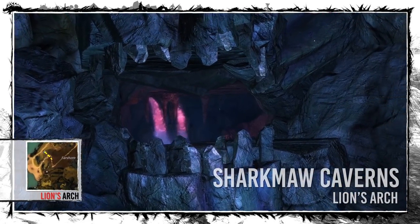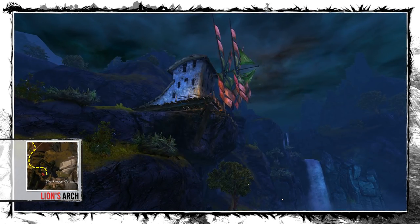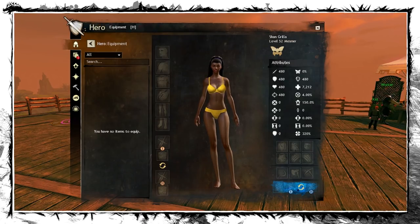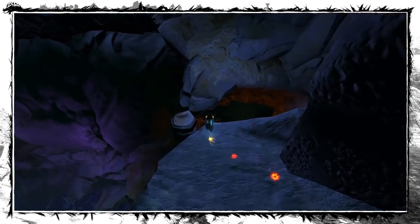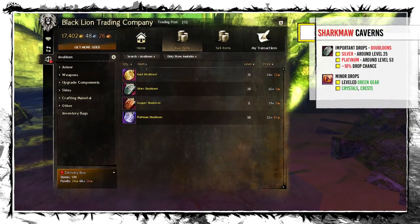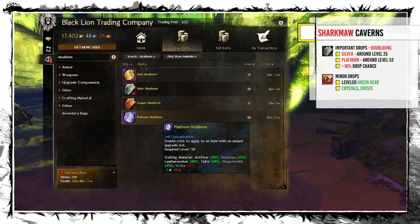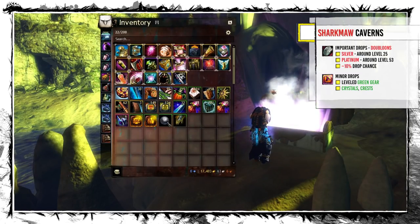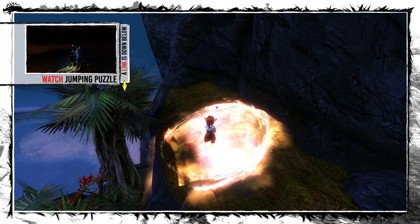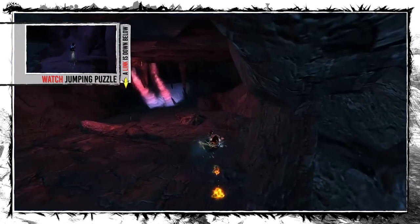The first spot is at the end of Sharkmaw Cavern Jumping Puzzle in the south-east corner of Lion's Arch. It's primarily for low-level characters, and since it's on a Core Tyria map, free-to-play accounts can use it as well. The main loot here are Doubloons — silver ones drop with characters around level 25, or platinum around level 53. Drop chance is around 10%, and with greens and gemstones it's a decent daily profit. The end of this jumping puzzle is easily accessible with a mesmer portal, or you can watch my jumping guide.